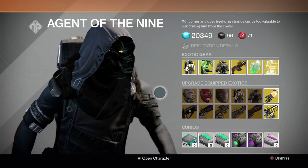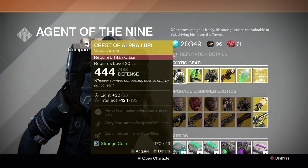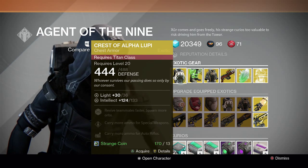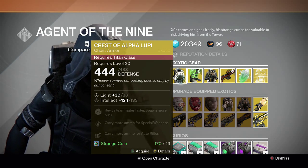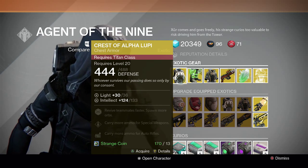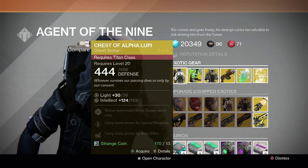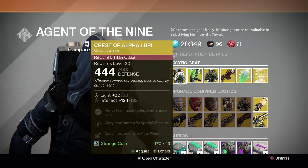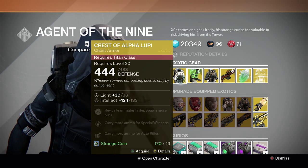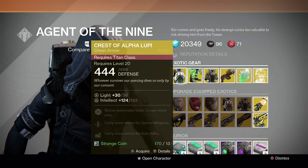For the exotics, we've got Crest of Alpha Lupi for the Titan — revive teammates faster, spawn more orbs, carry more ammo for special weapons and auto rifles. Not bad chest armor, really good for 3v3 game modes like Skirmish or strikes. There are better Titan exotics like Armamentarium and Ruin Wings, but this one's not bad either.